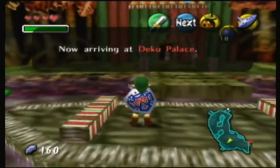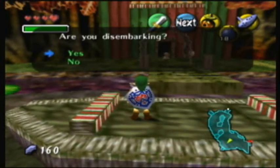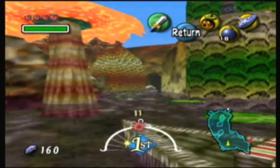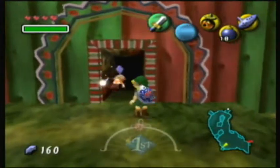Now arriving at Deku Palace. The swamp water is poisonous there, so please watch your step. Are you disembarking? If you select no, it will go back to the tourist information centre by going over there where the other Big Octo is. So there's a monkey here — he's going to lead us into the Deku Palace. So in we go, and we get pretty cool music.